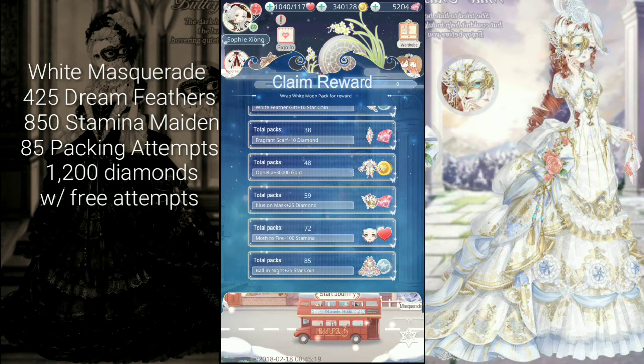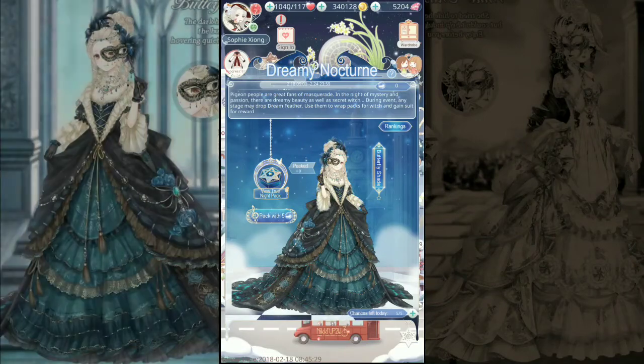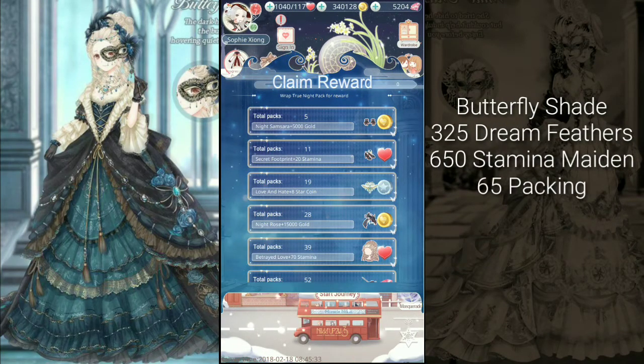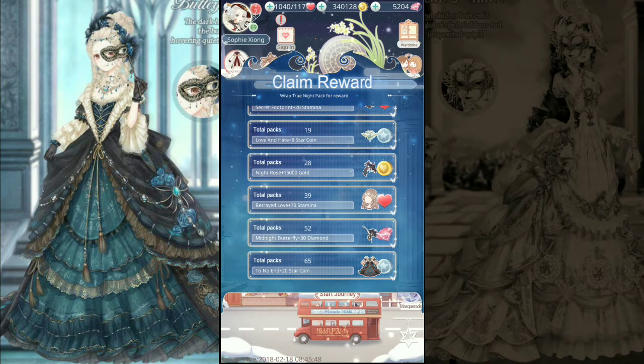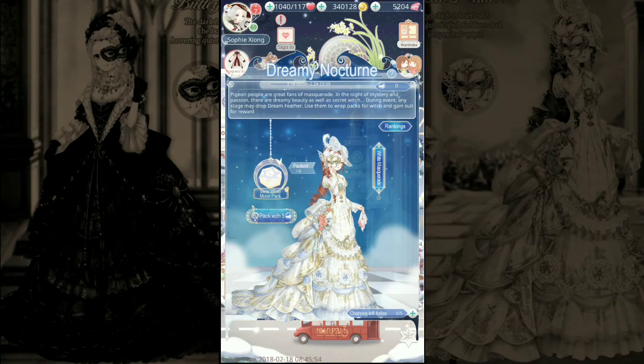I like this one better because you get a coat, a mask, a handkerchief, and makeup. The other one is easier because it has less pieces. But I really like the hair on this one — I think it's so cute. You can decide if you want both or just one, but this event is going to cost around almost 3000 diamonds to get both suits, which is 2880 diamonds.